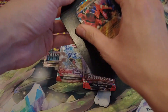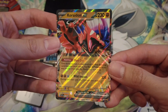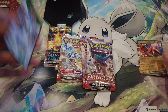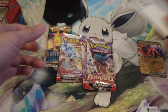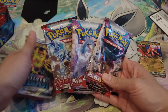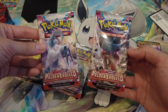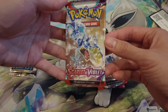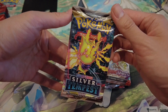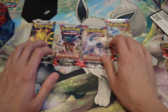The box comes with a Koraidon EX promo — I think it's the same Koraidon EX from the base set Scarlet Violet with its Dino Cry attack and ability — plus a code card. The pack selection is actually not that bad; it's a lot of the newer sets. We've got three packs of Scarlet Violet: two Paldea Evolved, one base set Scarlet Violet with that Tera Gyarados, and a Silver Tempest pack with the Regidrago VMAX on the front.